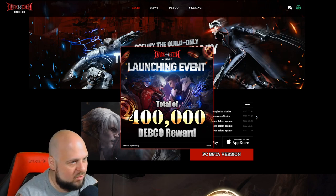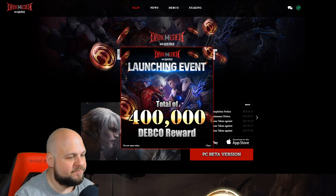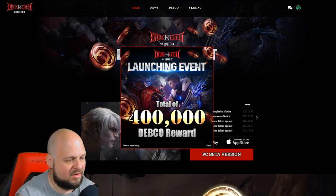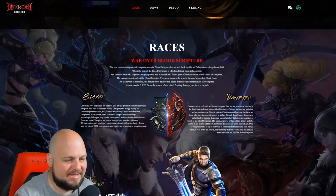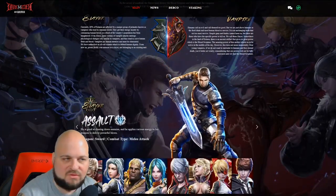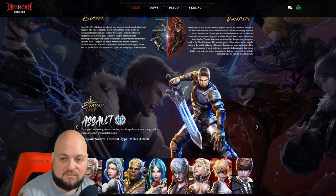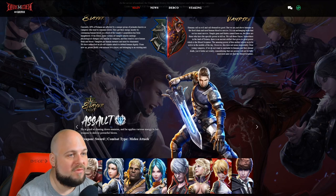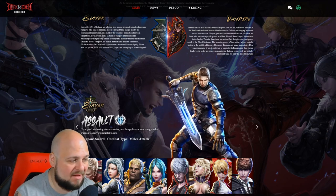I want to go over the website and some of the background before we jump into the game itself. They do currently have a launch event going on. The thing I like about this game is there are two factions — Slayer versus Vampire. You do have to pick one of those factions when you start the game. If there is an overpopulation of one on a server, it may be locked down, so you have to pick the other.